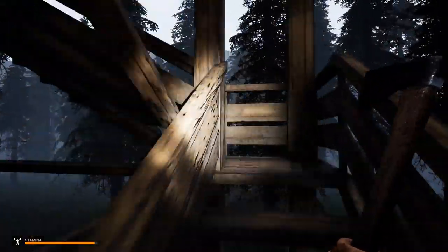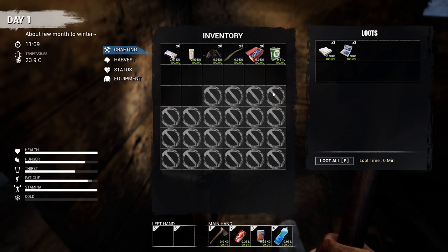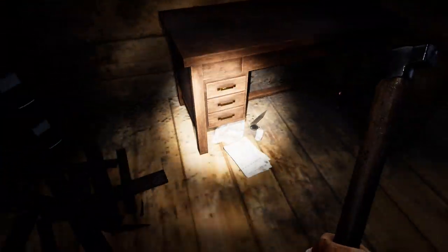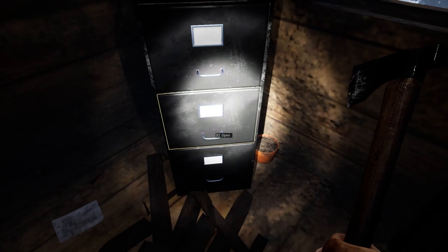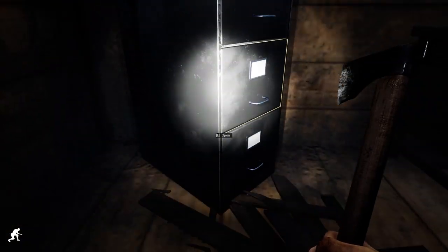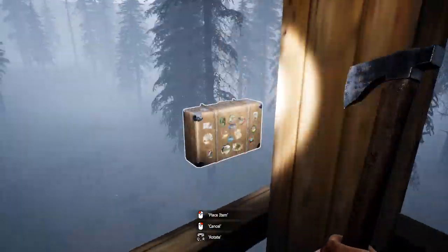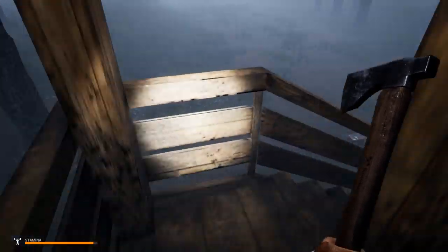Oh no — the mist is rolling in while I'm in the crafting menu! Alright, let's get to that ranger tower quickly. Usually no infected or bandits in ranger towers. Oh, this one is different — the door's open. Look at this, we have a suitcase we can carry! No gun unfortunately, but we got some ammo — just need a gun to put it in. Let me check all these cabinets — three drawers. Alright, got to get down before the infected come out in the mist.